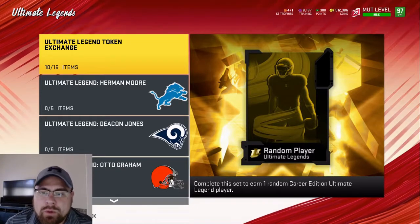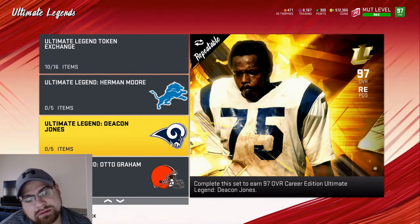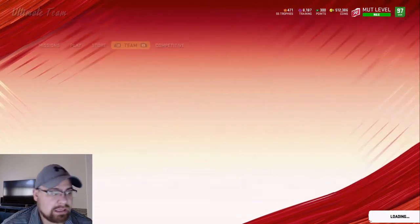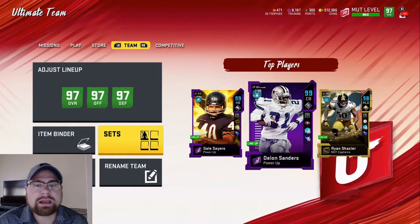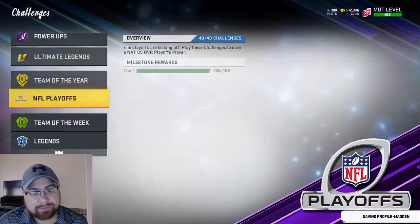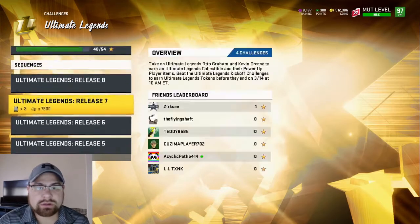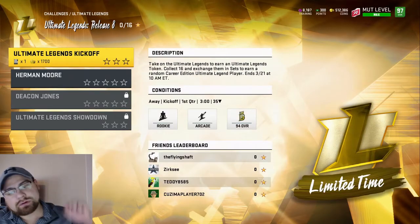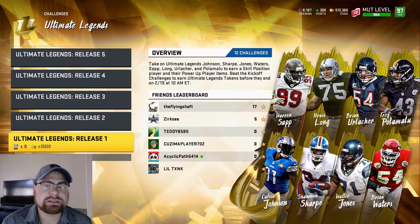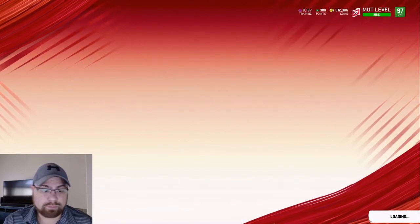What's going on guys, it's Kenny with Kenny Made. We have three more Ultimate Legends that came out: Herman Moore, Deacon Jones, and the LTD Allen Page. Those are gonna be the two set pieces. If you've been keeping up with all the challenges for Ultimate Legend, this will be number 11. After you hit 16 you will go ahead and get a free Ultimate Legend. This is week release number eight, so we are getting a little bit closer to getting a full Ultimate Legend for free.